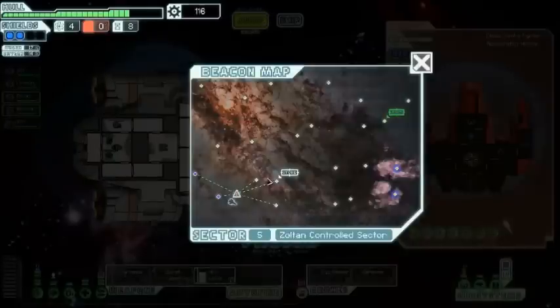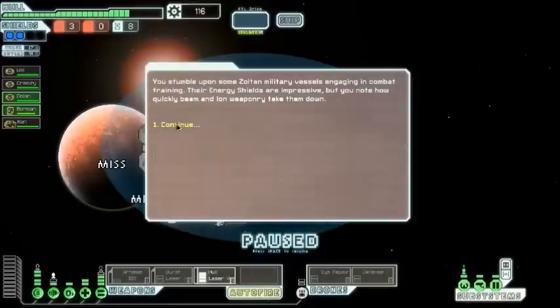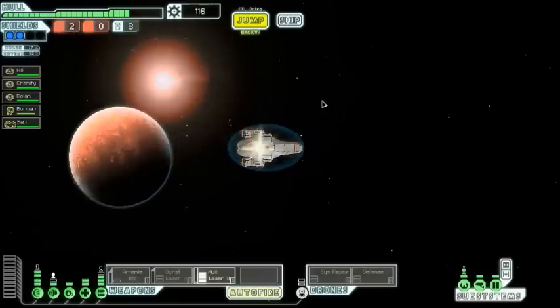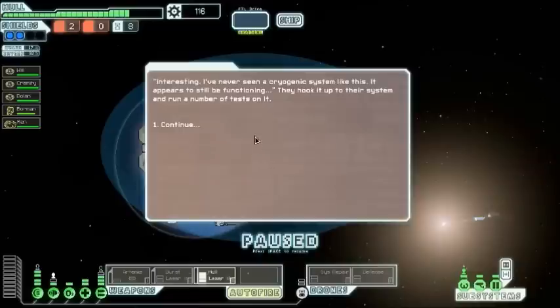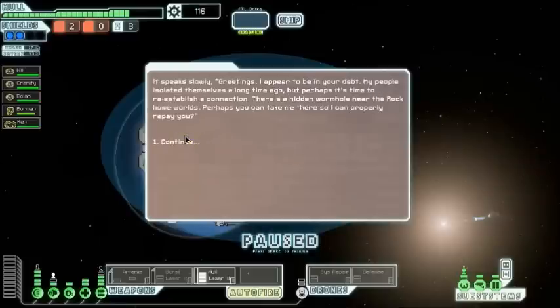You need to keep it until you get to an Engi or Zoltan control area where you can encounter a Zoltan research facility, which is a pretty common find in those sectors. As you can see, the last option says 'ask if they can fix this,' so you can fix the damaged stasis pod. It'll say the body comes out humanoid and then you'll get a crystal crew member.